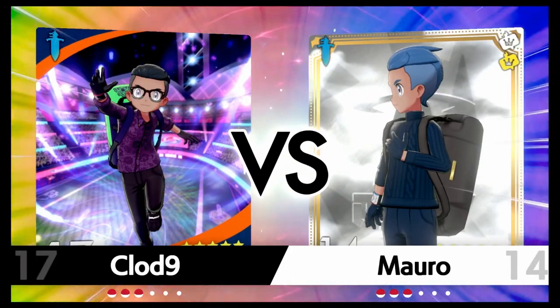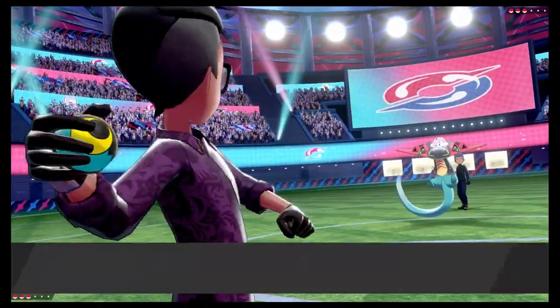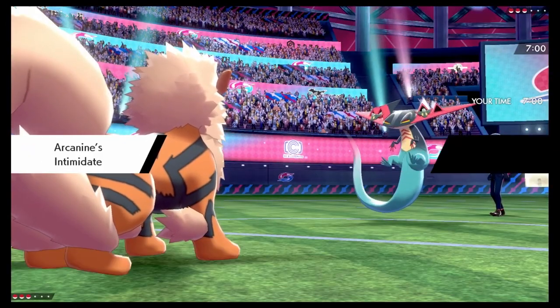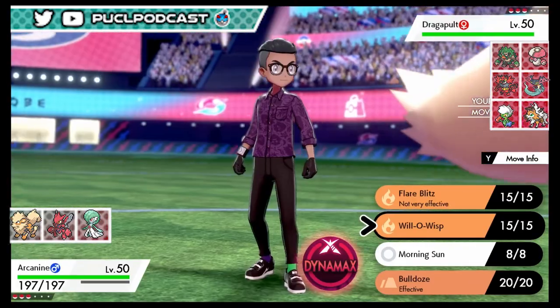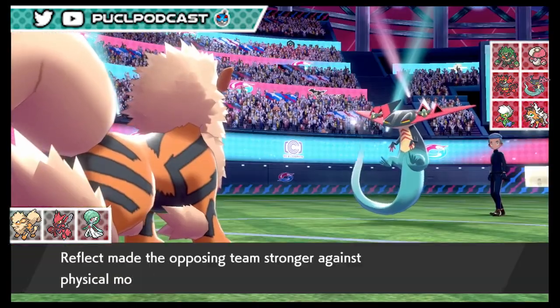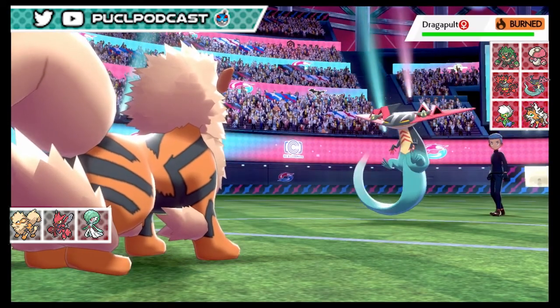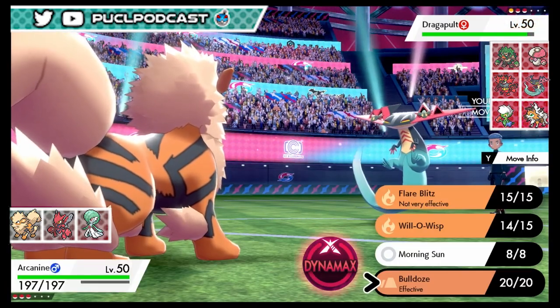He sends out Dragapult. It's almost certainly going to be Infiltrator so it should take the Rocky Helmet drop. Oh wait - it's Clear Body! That makes me think it's a physical set. Dropping a Will-O-Wisp is a great idea. Worst case we can switch out - we have Scizor with Brick Break. If it's physical it does nothing to us; if it's special we probably survive it. Then we can keep Morning Sunning until whatever screen goes away.